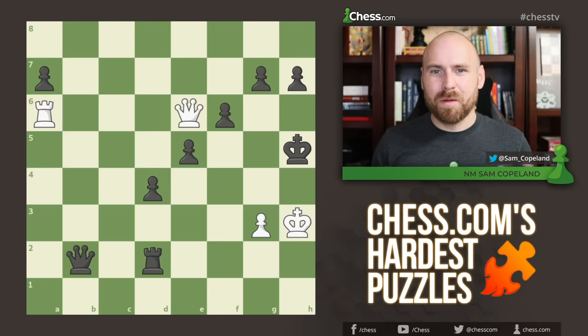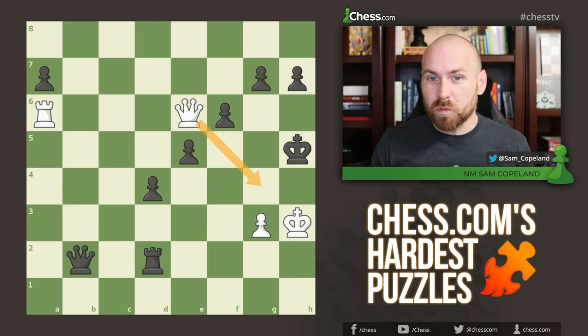As strong puzzle solvers, you know that you should look at forcing moves. Here, white has a number of tempting forcing moves, and obviously white needs to try to pursue a forcing path, because black is threatening checkmate right here, and black is up a ton of pawns — five pawns to be precise — so white must succeed with the attack. Some of the most tempting checks, like queen g4 check, only lead to a perpetual, which might be the solution, but here we are looking for a win.